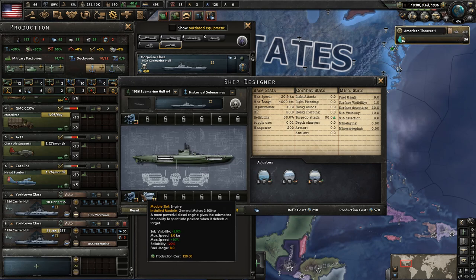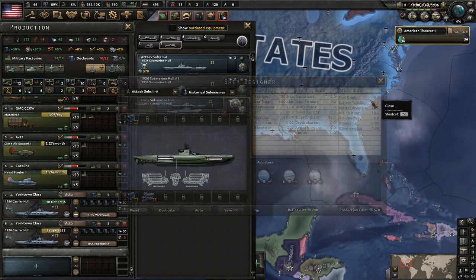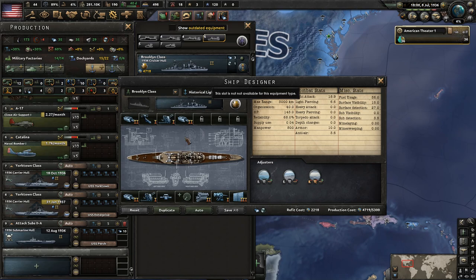The submarine design needs several changes — we need better torpedo tubes. Submarines are also quick to build, so we can get a ton of them well before the war. We'll call these 'attack subs' — nothing fancy. Only the capital ships will get unique names. We'll also design the light cruiser — we'll name them based on their role, which in this case will be 'attack cruiser.' We'll update all the components and remove the fire control system since it's not very useful on light cruisers — much better on capital ships.